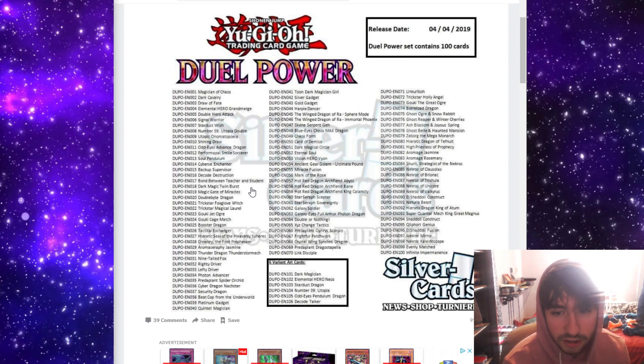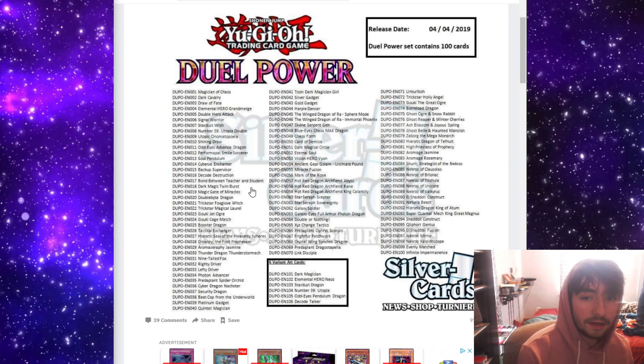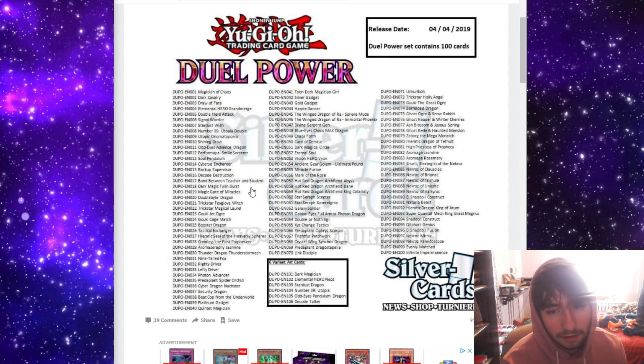Then we see Trickstar Fox Glove Witch and Trickstar Magical Laurel. These are actually interesting cards. I don't think they're amazing, but I wouldn't be surprised if we see some lists top with Fox Glove Witch and Laurel, maybe just as one-ofs in the deck. But still, they have some use. They're not terrible cards — I think they are actually usable.